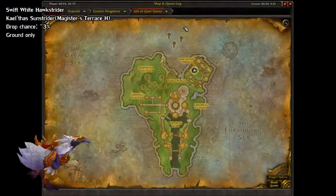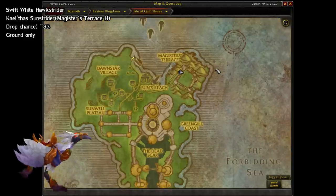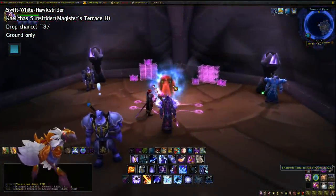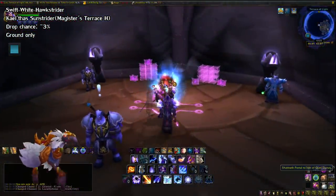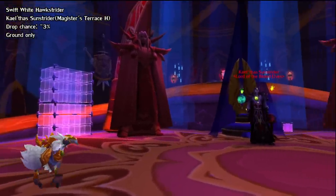Next, we have the Swift White Hawkstrider, also known as the Chocobo Mount. You can find this in the Heroic Magister's Terrace dungeon on the Isle of Quel'Danas. To get there, just take the portal located in the middle of Shattrath City. The final boss, Kael'thas Sunstrider, drops it at a 3% rate.